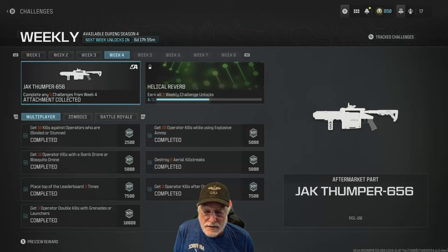How do you get it? You've got to complete five of seven of the Week 4 Season 4 challenges, and these things were all over the map. I used two primary weapons: the Mors and the Holger 5.56. I used three launchers — the RGL-80 at the end, but also the Joker and the Pila.